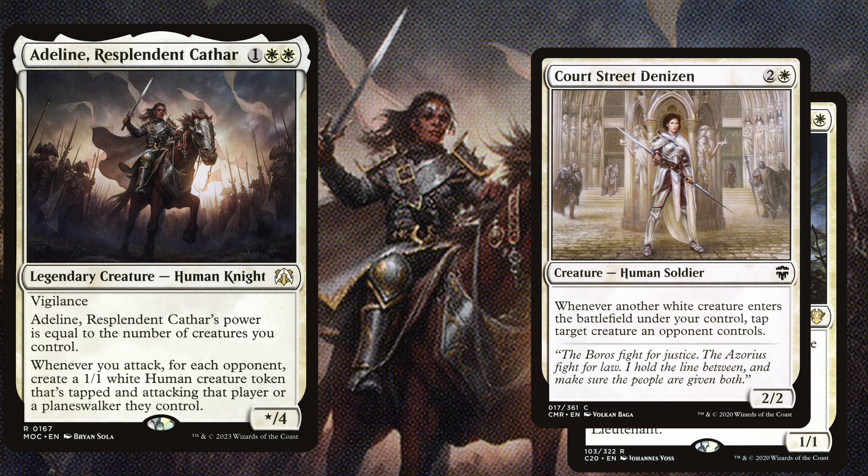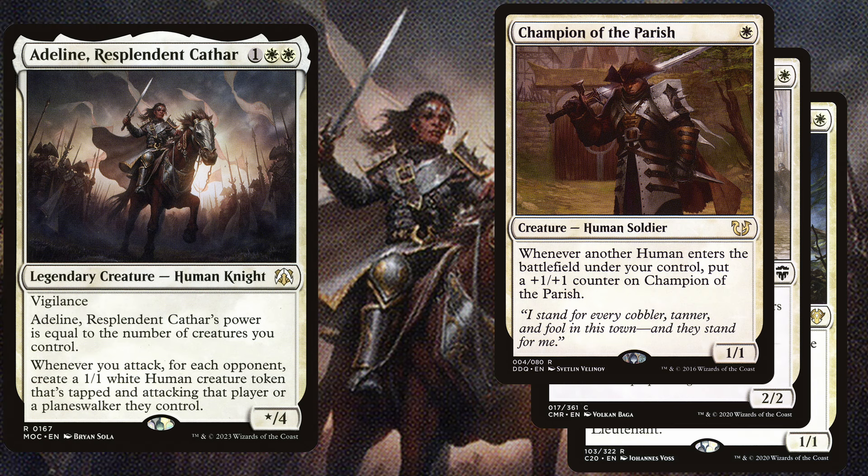This common is really powerful in this deck because those tokens that Adeline creates on attack are still 1/1s and might be blocked easily, but due to Court Street Denizen we can clear the path by tapping down our opponents' creatures. Champion of the Parish is a 1 mana 1/1 and whenever another human enters the battlefield under your control, put a +1/+1 counter on Champion of the Parish.